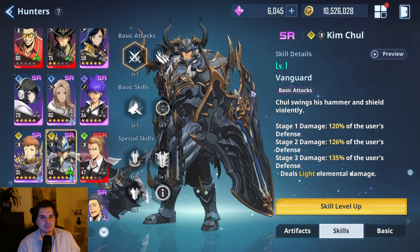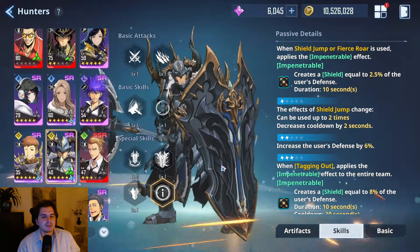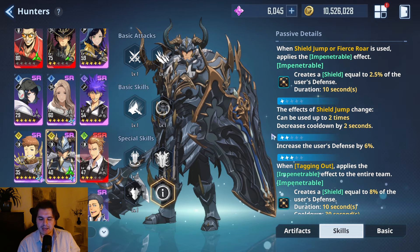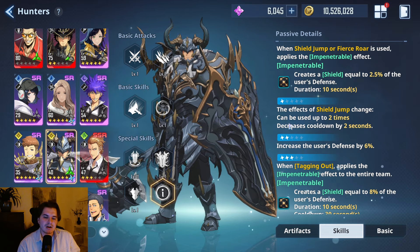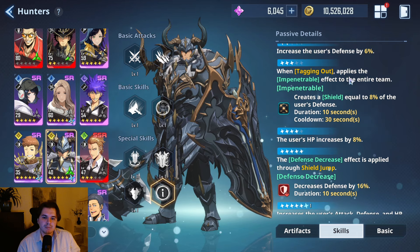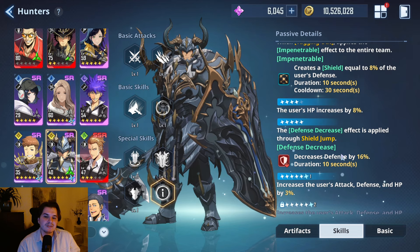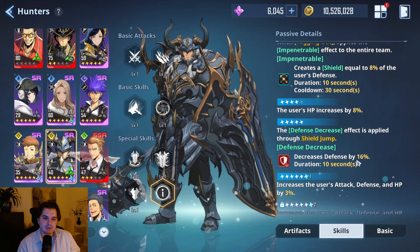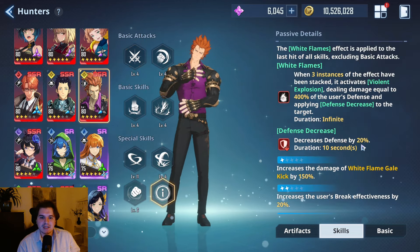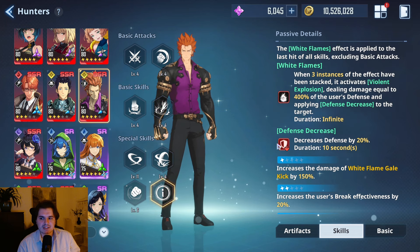The way you unlock his real potential is when you get him to Ascension 5. Not everybody will have him at A5 right now, but since he's an SR unit, you will eventually get him there naturally just by playing the game. At A5, his basic skill — Shield Jump — now gets a defense decrease effect, which is a 16% defense break lasting 10 seconds. Compare that to Bike who has a 20%, so Bike's is 4% stronger, but the requirement to get Bike's defense break is much harder.